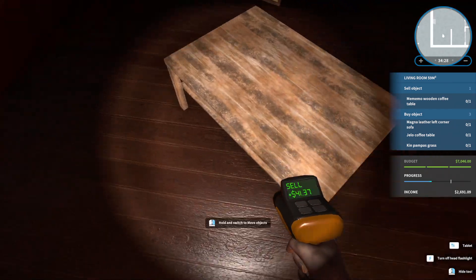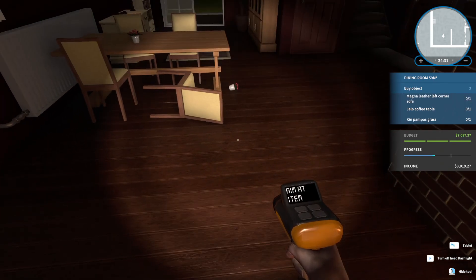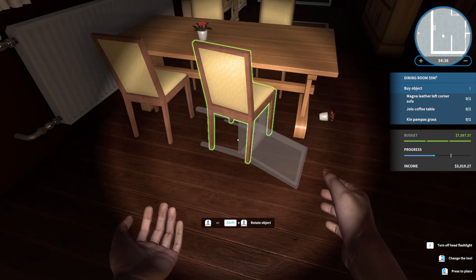We need to sell two of these couches, a wooden coffee table, and it looks like we need to buy some stuff — but before we buy, let's fix some stuff.